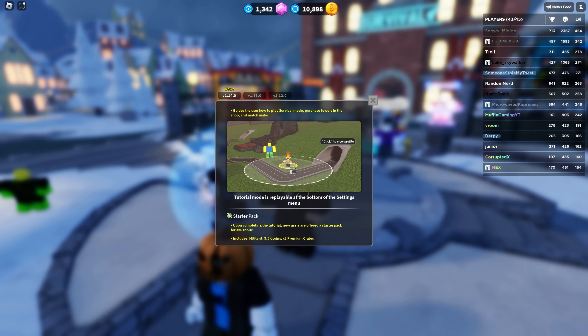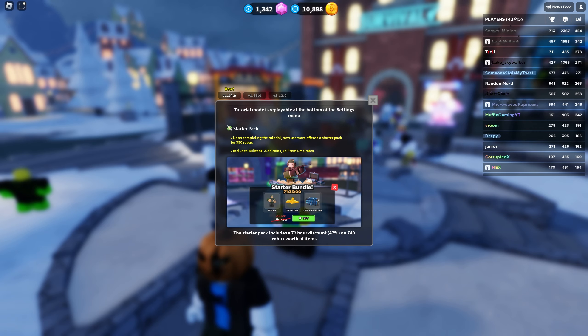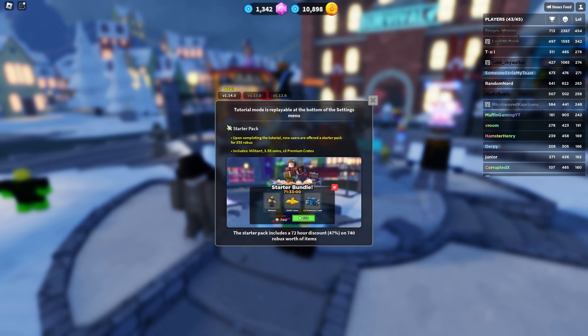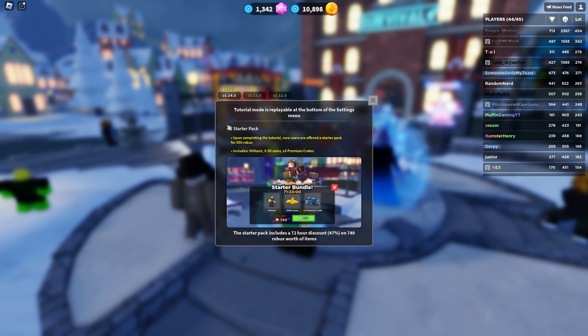Tutorial mode — new players will be prompted to play a tutorial. It guides the user on how to play survival mode, purchase towers in the shop, and matchmake. Tutorial mode is replayable at the bottom of the settings menu. I might check that out in this video, I'm not sure.